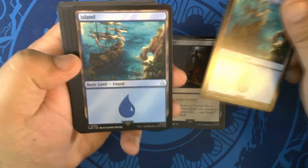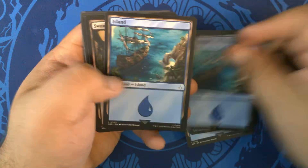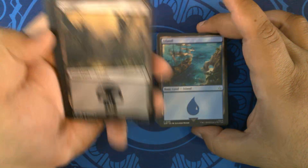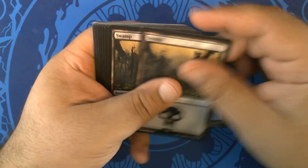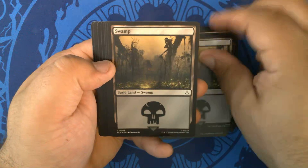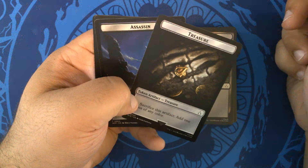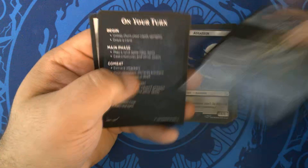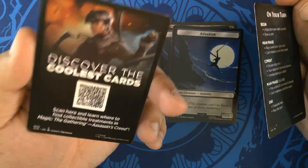There's a cool island — looks like a clipper ship. We have eleven islands and eleven swamps, which are pretty neat looking too. We have an Assassin token with Menace — treasure on the back — and another one as well. No code in this deck, which is a bummer. I was hoping there would be a code; I'm guessing they didn't put these on Arena, which is probably why there's no code.